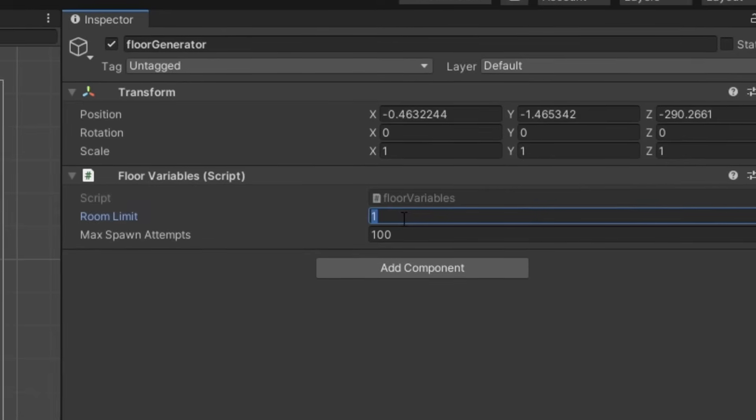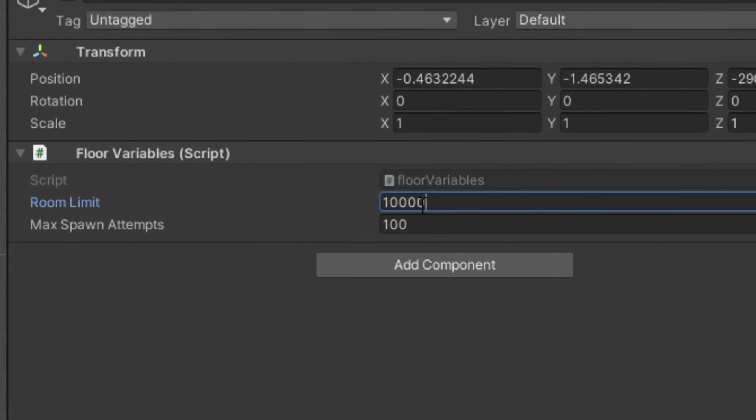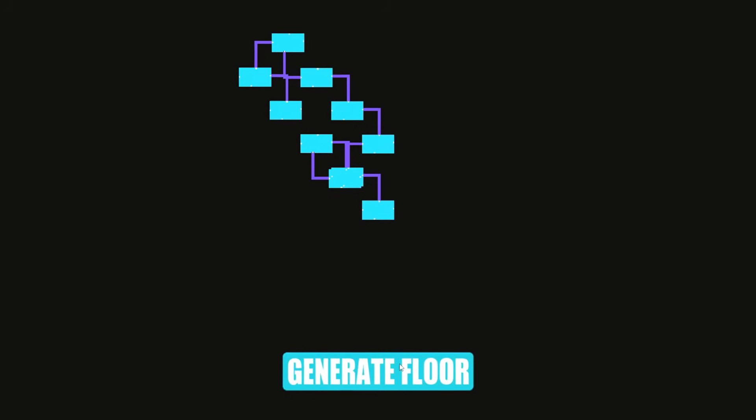To go into a bit more detail on how exactly this works, we're going to move onto Challenge 2, which is to spawn a large number of rooms connected by corridors. I had actually accounted for a bigger number of rooms in the original code, so all I needed to do was change the number of rooms I wanted to spawn, and it was technically working.